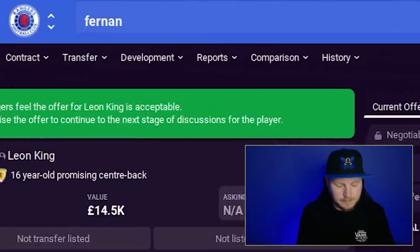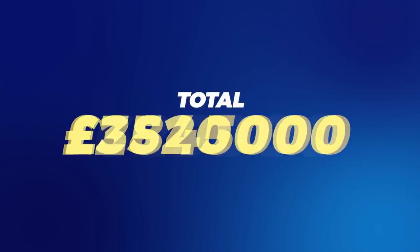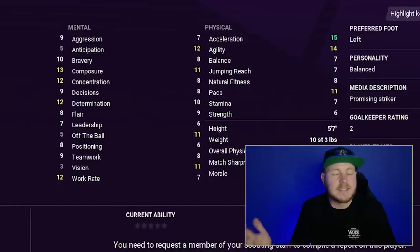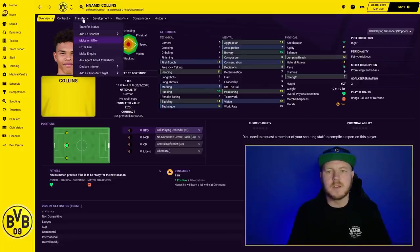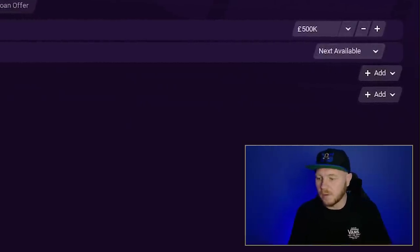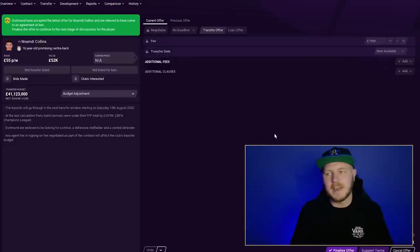At £4 million with two players still needed, having Luis Carbonell at 1.1M isn't viable, so I'm removing him. Fernando Ovala comes in as a replacement for 625k — similar quality with good attribute distribution. That drops the total back to just under £3.5 million. Then Nnamdi Collins, who has a 170 potential range, was signed for 750k — one of the highest ceilings on the list.